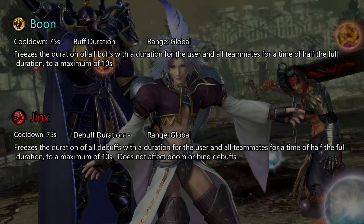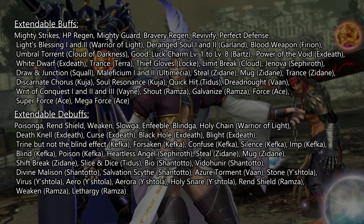Before equipping Boon or Jinx, you have to ask yourself if being able to extend a buff or debuff by up to 10 seconds is worth the 75-second cooldown. Try to stack as many buffs or debuffs as you can before using them. For buffs and debuffs that change over their duration, such as Cecil's Job Change, Boon and Jinx freezes them at what they currently are. Only buffs and debuffs with a blue or red duration icon are affected. Here is a list of all the buffs and debuffs that can be extended — pause the video if you want to read it. The important parts are that no Bind or Doom effects can be extended.